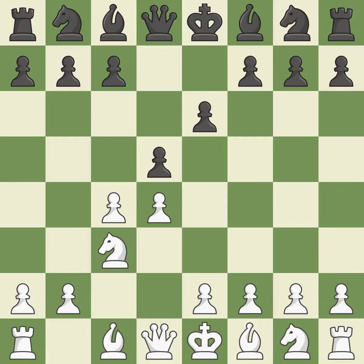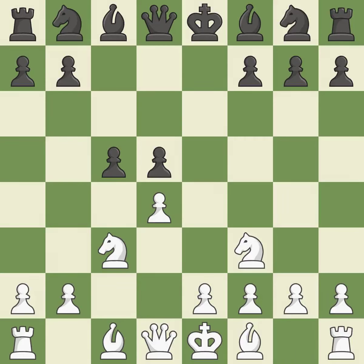NC3 puts more pressure on the d5 square and helps control the e4 square. The Tarash defense starts with c5, which immediately attacks the d4 pawn. Cxd5 releases the tension between the c4 and d5 pawns, creating an asymmetrical pawn structure. Xd5 recaptures the pawn and controls the e4 and c4 squares. NF3 controls the e5 square, advances the knight toward the center, and helps the d4 pawn.